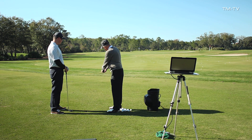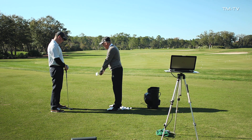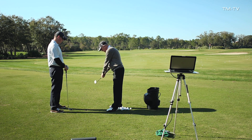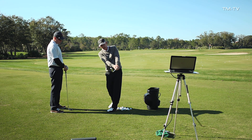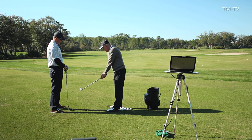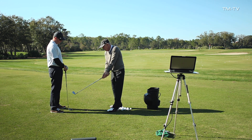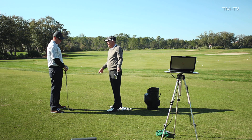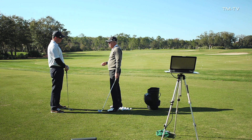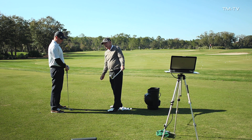Ideally, what you'd want is when you're coming into the ball — if you look at this little dot on top of the grip right here — you'd want that to always be on top. So as you're coming down, that dot's on top; at impact, the dot's on top; and on the follow through, the dot's on top. When you're coming in like that, you always have the same amount of loft. As you can see, I'm not changing the loft at all doing that, and that'll allow you to have a lot more loft at impact and hit the ball higher. So that's what we want to work towards.